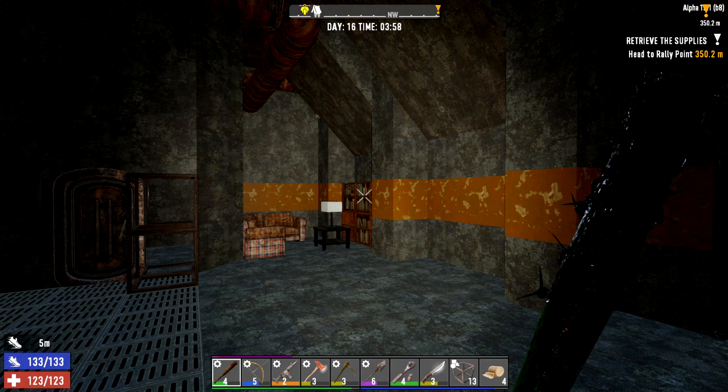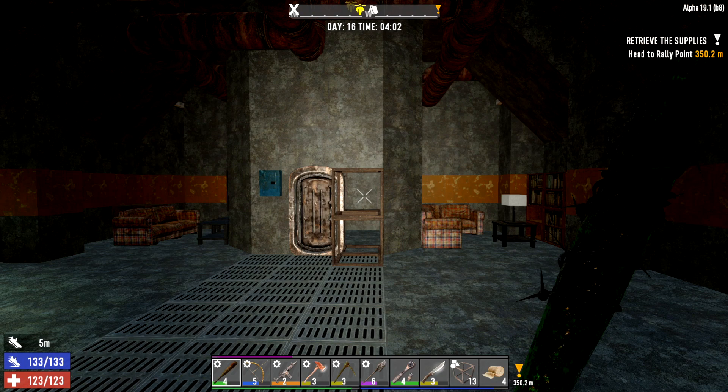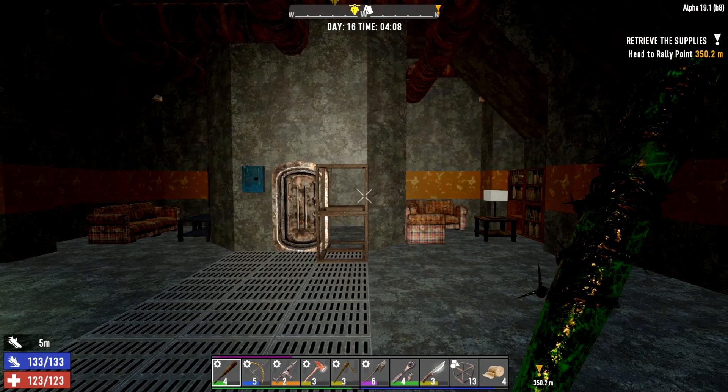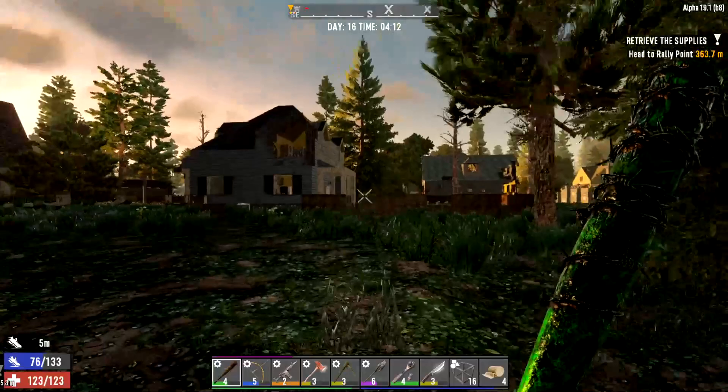Welcome back, it's Kraken here in Seven Days to Die Alpha 19.1. It's four o'clock in the morning and we're back in the Dummy's Guide, day number 16. One of the biggest things about getting the motorbike in the last episode is that we're going to be using next to no stamina anymore. Stamina is not going to be as much of an issue at all when running around the zombie lands or the wastelands.